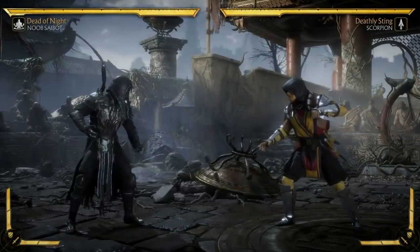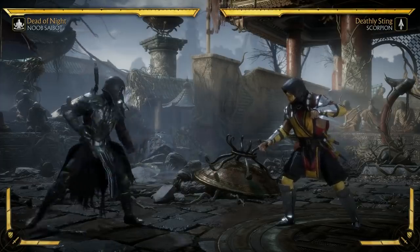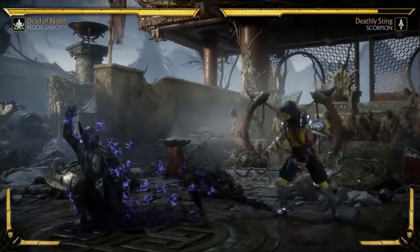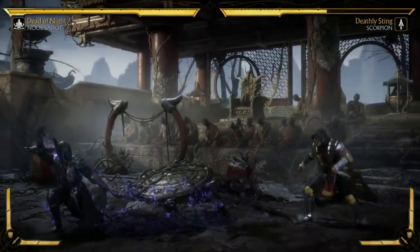The first loadout I wanted to make was a classic Noob loadout — that's pretty much clone moves. I gave him the low slide, which is back. It's so much fun. I love the little gesture he's doing there, too.